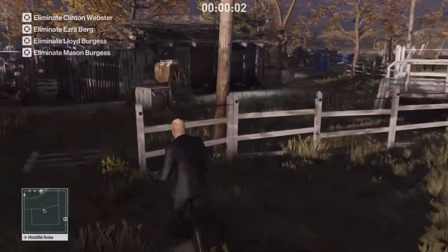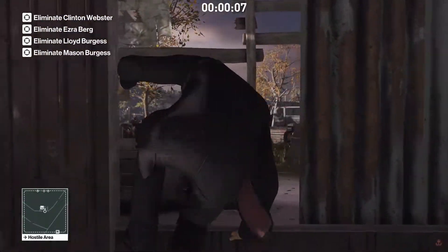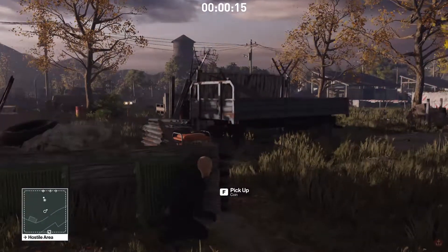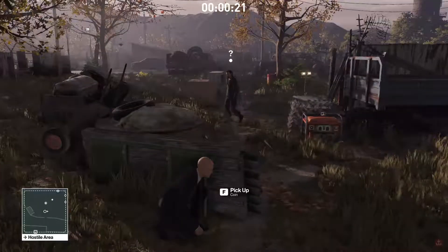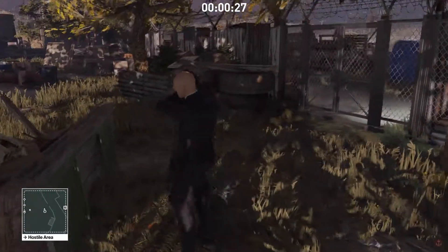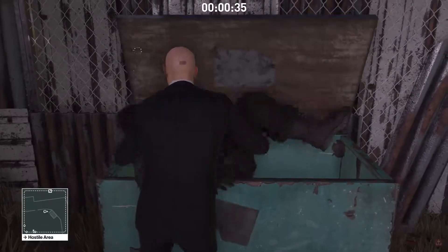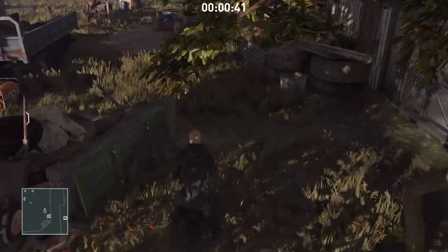So we're going to start, come through here, and as a pretty standard opening, get our smuggled item and throw a coin right here to attract the attention of one of these guys. Now it looks like he's going wide, so we'll go this way. Let's take him out, drag him into the bin, and take his disguise. That puts our suit in a nice, easily accessible exit spot and gives us a disguise, which means we don't have to run around the map dealing with that.